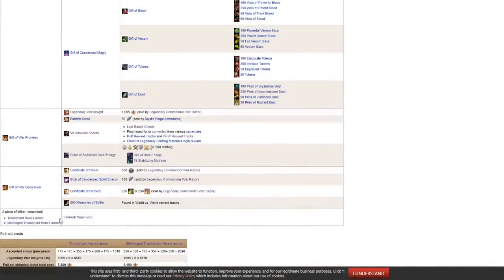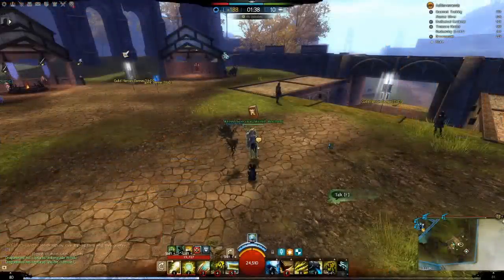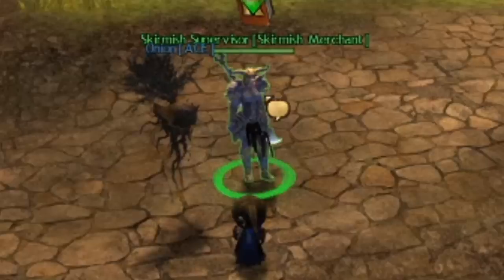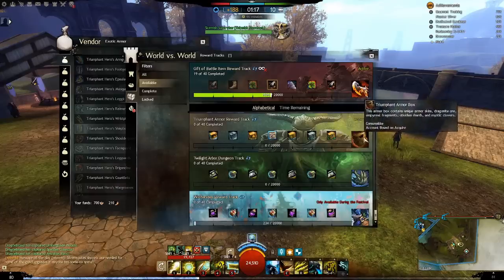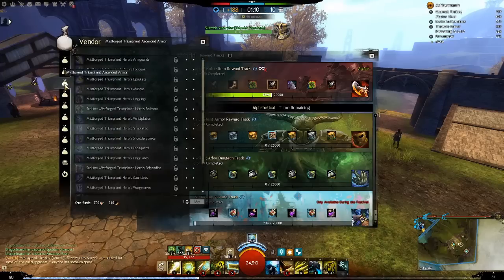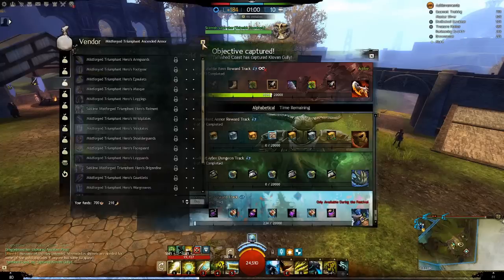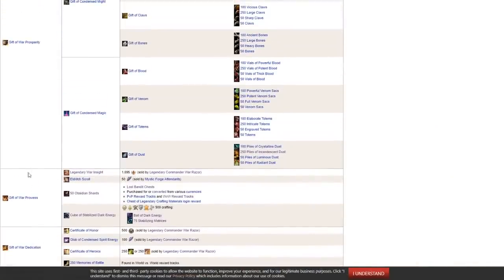The last item is an Ascended Triumphant piece of armor that we're going to upgrade to Legendary status — not the exotic one, we need the Ascended piece. The vendor that sells the pieces is the skirmish supervisor who stands in the middle of the road. To purchase a piece, you have to unlock it by doing the Triumphant Armor Reward Track. At the end, you will get to choose a piece to unlock and get the exotic version. Then you can buy the Ascended version from the merchant with gold, World vs. World tickets, Memories of Battle, and Grandmaster Marks. You can also use the Mist Forge Triumphant Heroes armor for this recipe if you want a shinier Legendary set, but it is more expensive. Combine the Ascended pieces of Triumphant or Mist Forge Triumphant armor with the three gifts you crafted to get the Legendary counterpart.